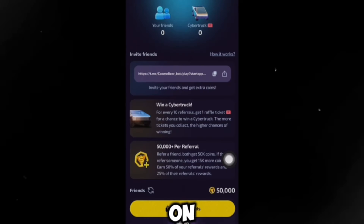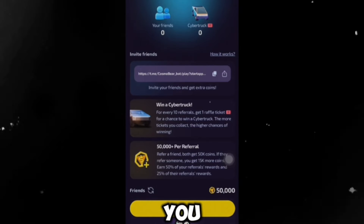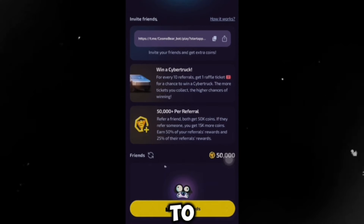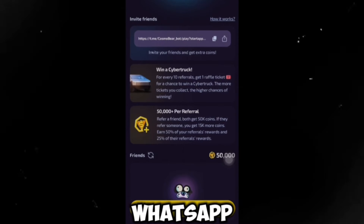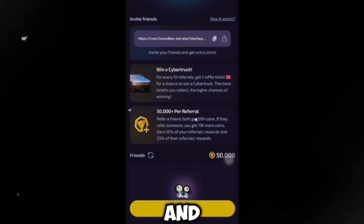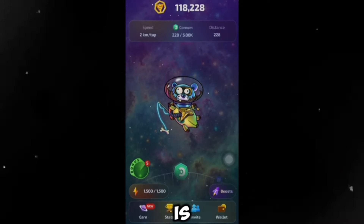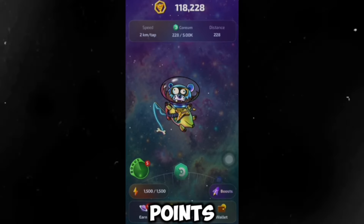To invite your friends, scroll down to where you see invite and click on it. You'll see your invite link and your Cybertruck raffle ticket details, along with how many friends you've already invited. All you have to do is click on invite friends or copy your link and share it on WhatsApp, Telegram, or X (Twitter). Get your friends to join Cosmos Beer — the minimum amount you're going to receive from this airdrop is 500 USD if you accumulate over 50,000 points.